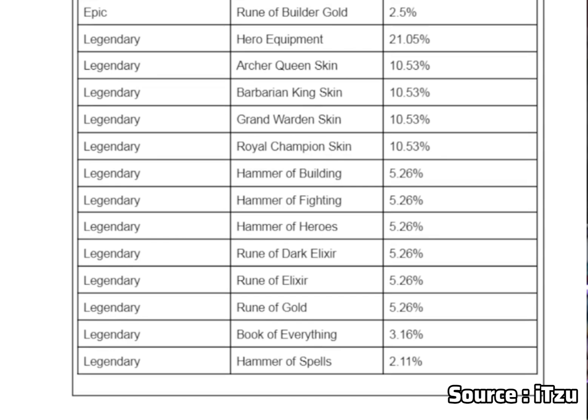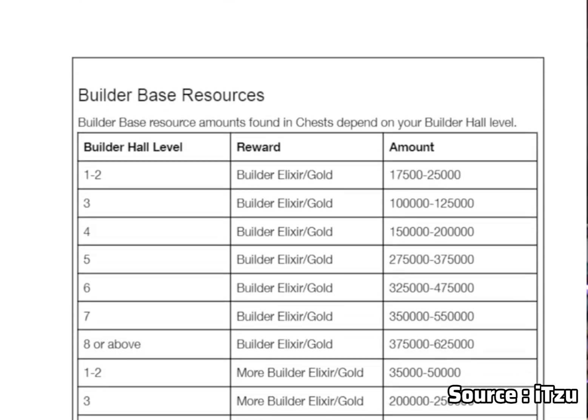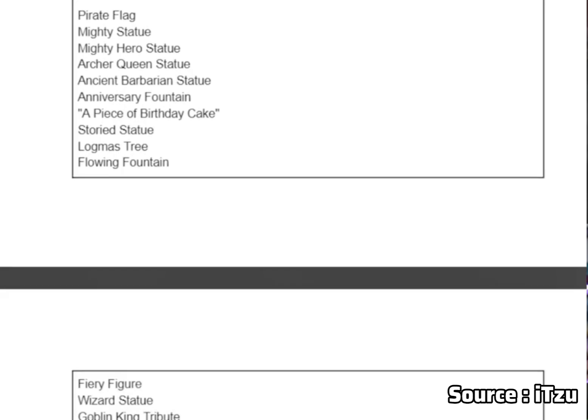Ruin of Felix, Ruin of Gold, Book of Everything, Hammer of Spells, Royal Champion, Granada, Barbarian — we can see all of these magical items and all of these builds.